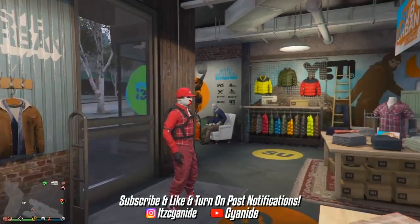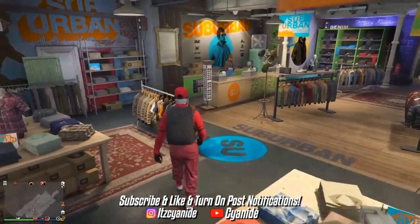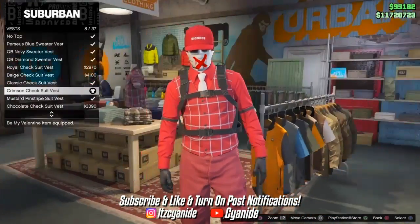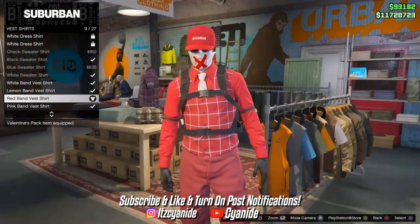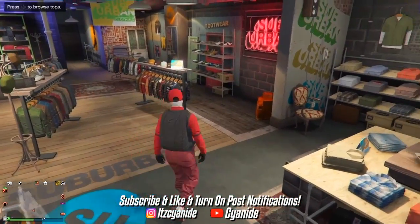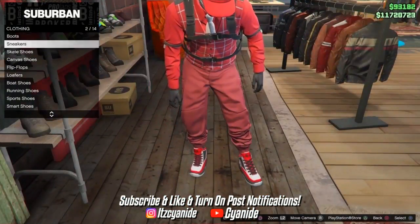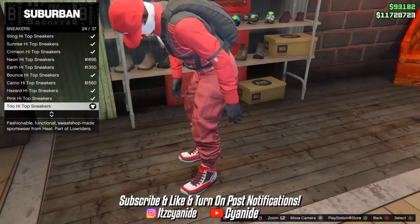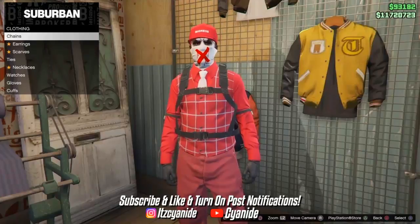Now we're going to work on the red outfit. Get those red joggers and head to the clothing store. Go to the top section, scroll down to vests, and purchase the red one with the white stripes. Then go to vest shirts and purchase the all-red band vest shirt. For shoes I prefer these high-top sneakers — they go really well with the outfit and match the bow tie.